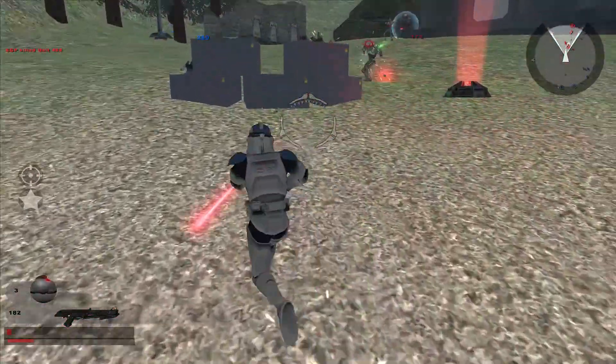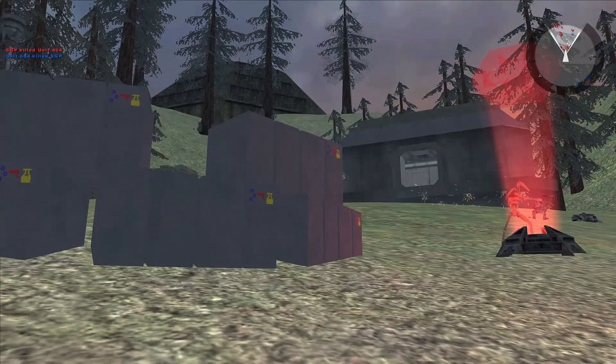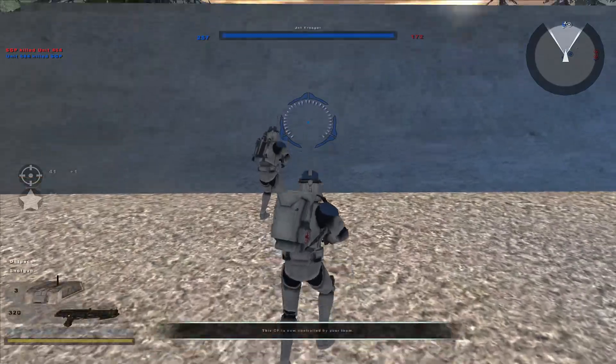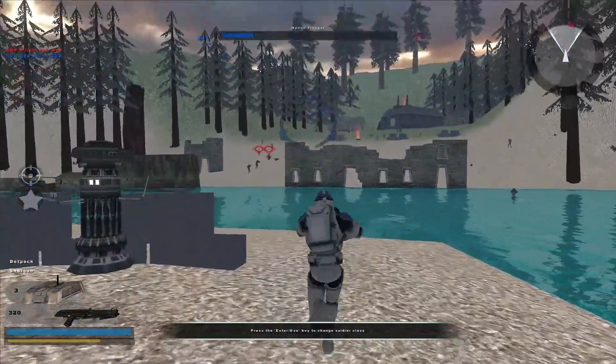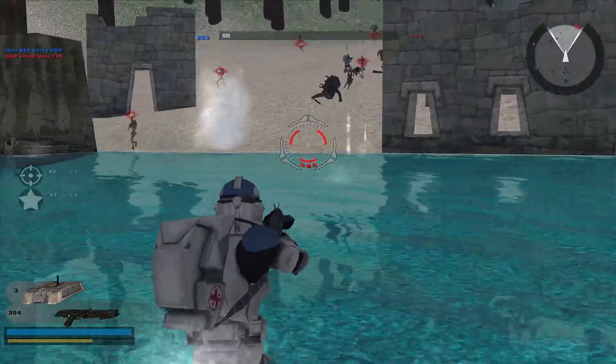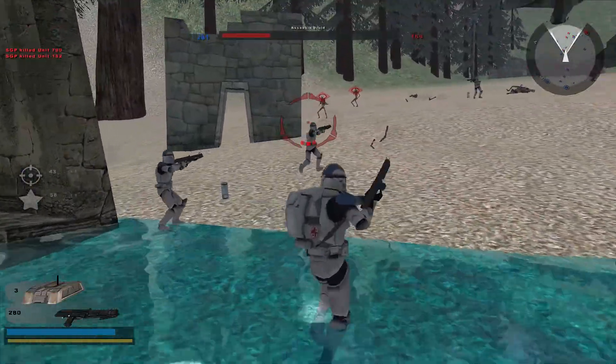Not capturing this. How did I die in like one hit? All right, let's be Mace Windu again. Actually this guy looks like Kix from the Clone Wars - my boy Kix. We have three command posts versus their two. How is this fair? How did I hit him from there?